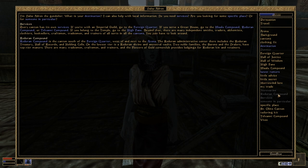The Redoran Administrative Center there includes the Redoran Treasury, Hall of Records, and holding cells. On the lowest tier is a Redoran Shrine and ancestral vaults. Two noble families — the Sarens and the Drellers — have top-tier manors. There are many tradesmen, craftsmen, trainers, and the Flowers of Gold Corner Club provides lodgings for Redoran kin and retainers. I don't care about that — I'm a Terwani, honestly.